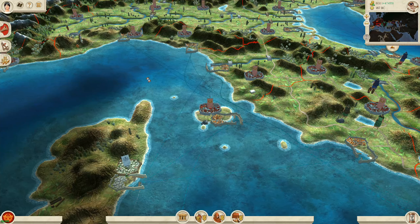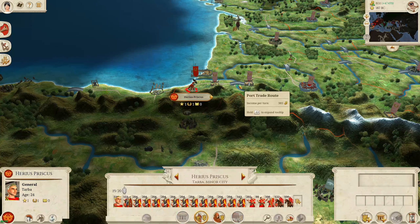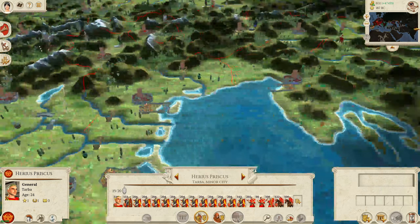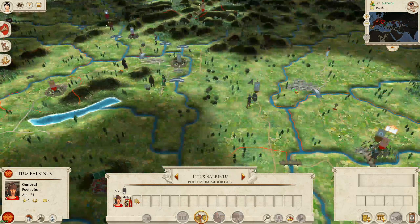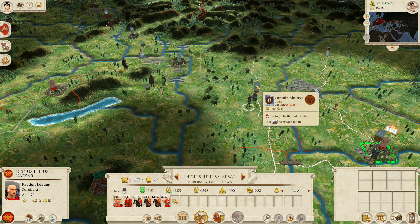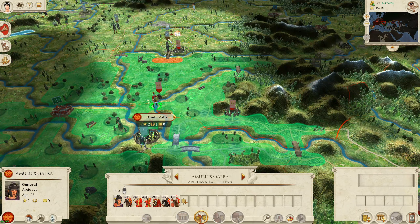We have to go and kill some more Macedonians unfortunately because they're in our way. Coming back to our territory — heavy auxiliary — we've been attacked by the Dacians now. My faction leader is in Zurabara; I think he can win that one actually, but just to make certain.